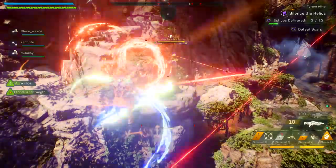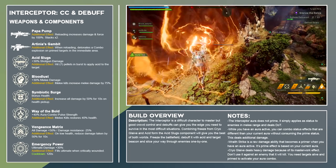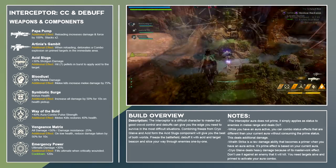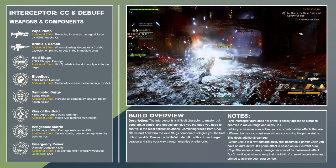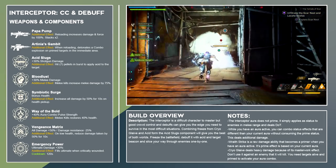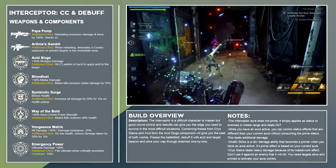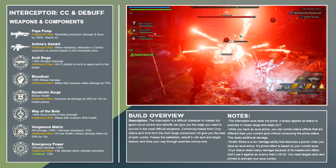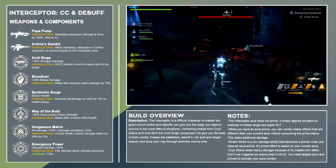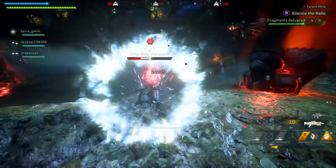The rest of my components will provide a mix of melee damage and survivability. First, a universal component called Bloodlust — it increases melee damage by 30%, and melee kills increase melee damage by an additional 75% for 10 seconds. My third component is Symbiotic Surge, which increases health more than the typical universal component, and picking up a repair pack increases all damage by 50% for 10 seconds. Next, Way of the Bold increases aura combo pulse strength by 40% — I believe it increases the rate status effects are applied by the aura — and melee kills restore 40% health. Vengeance Matrix increases damage dealt by 50% and increases damage taken by 25%, with an additional effect that on low health, damage taken is reduced by 50% for 10 seconds. Finally, Emergency Power increases ultimate damage by 30%, and when critically wounded, the ultimate meter is instantly filled — this can occur every 120 seconds.